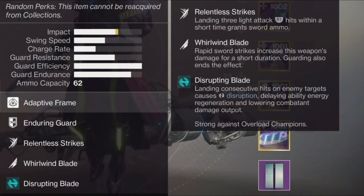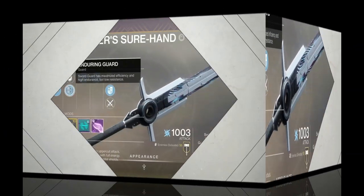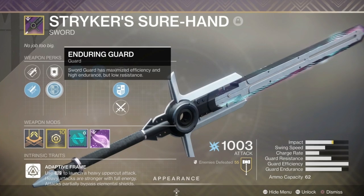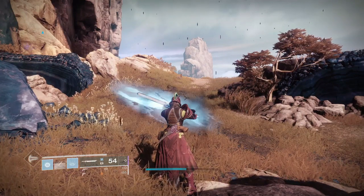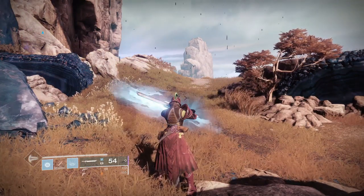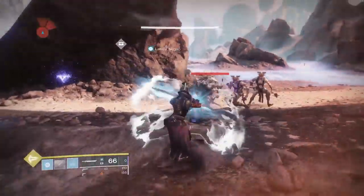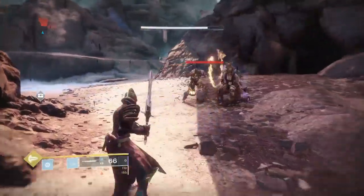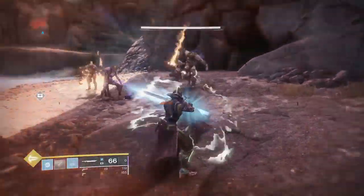Now let's talk about swords and why I recommend this specific roll: Relentless Strike, Whirlwind Blade, and Enduring Guard, mixed with the most ammo or jagged edge — but I'm most focused on Enduring Guard versus others like Burst Guard. With Enduring Guard, when you block that's what the charge meter is — your charge rate is how fast it comes back. You can block with Enduring Guard for seven seconds and it takes five seconds to get it back.